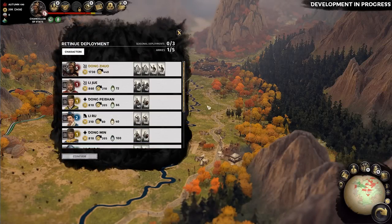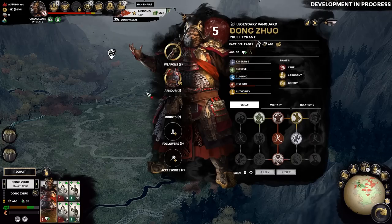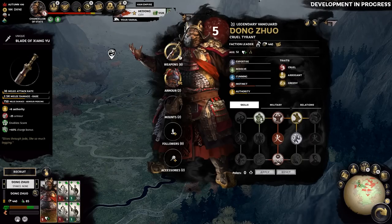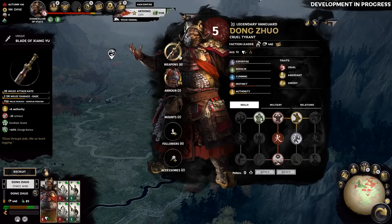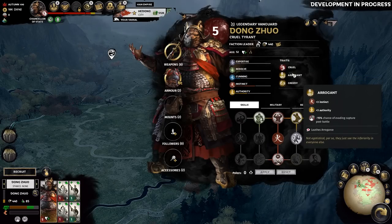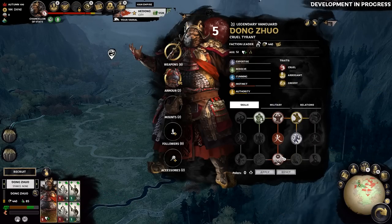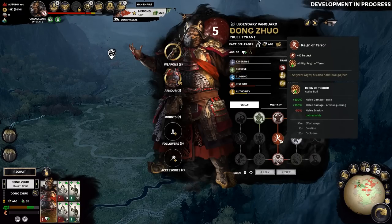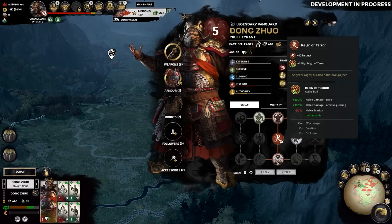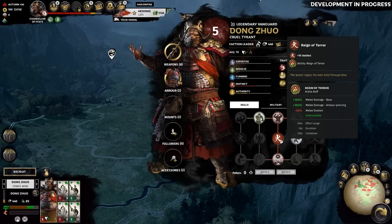By turn two, it's time to quite literally open the floodgates and get Dong Zhuo himself on the field. If we look at his character tab, you can see that as well as his iconic armour and the Blade of Xiang Yu, his traits are mainly yellow and red — cruel, arrogant, and greedy — which tells you a lot about the type of person he is. Alongside a multitude of starting skills, his aptly named Reign of Terror ability is no joke: plus 100% base melee damage and armour-piercing damage, as well as becoming unbreakable to you and all troops within 50 metres, for the cost of only minus 50% melee evasion. All this makes Dong Zhuo nothing short of devastating on the battlefield.